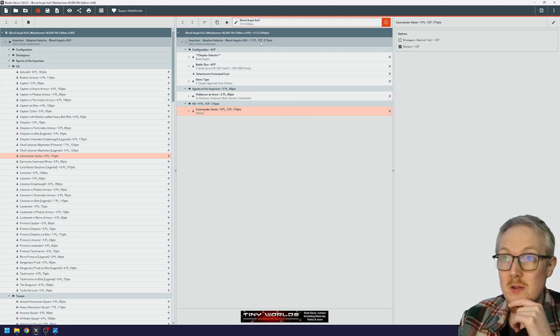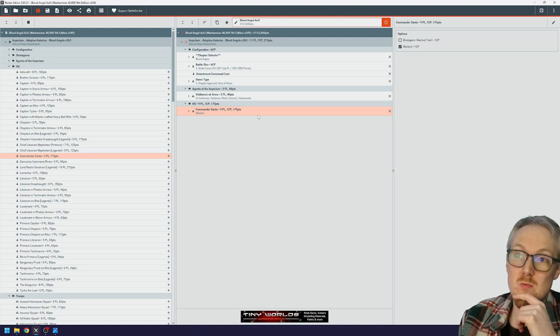They're classified as Troops, which means for Battlefield Data they can always pass on the turn they come in from Strategic Reserve. We're going to add Commander Dante and he will be the Warlord. By giving him the Warlord designation he gives us plus one CP. I'm not going to take his Warlord trait — I just don't like it.